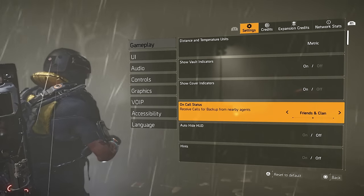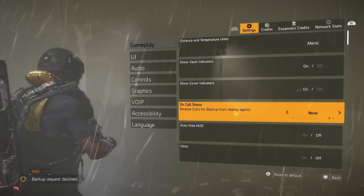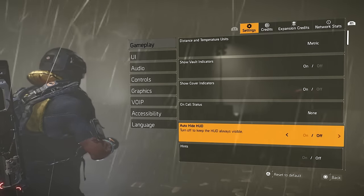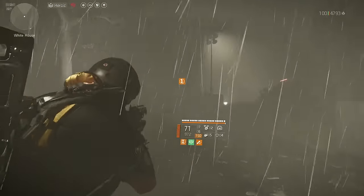You can set call status to your friends and clan only, or if you get annoyed with the sound or just don't want to help anybody out on a specific day, you can always turn it off. Auto-hide HUD — I highly recommend turning it off to keep the HUD always visible. Usually I have mine on, so if you go here you can see it.